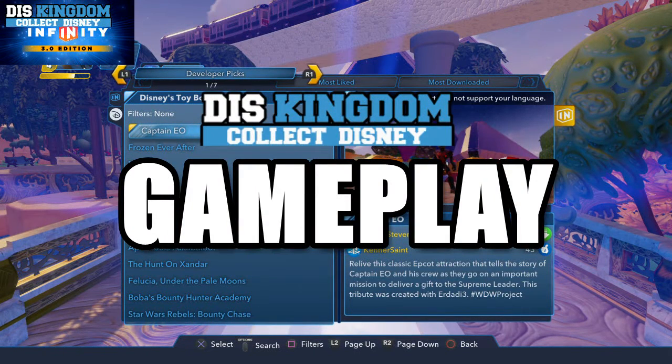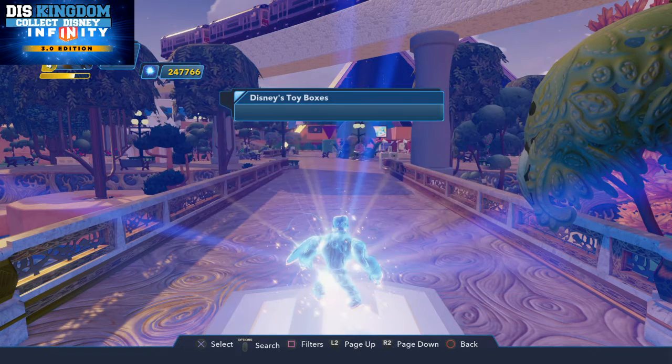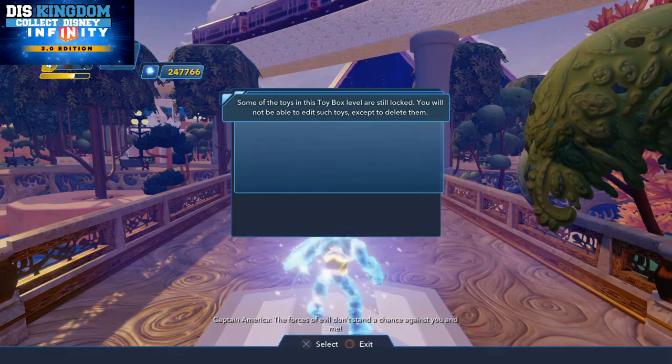What's up everyone, it's Roger here from ThisKingdom.com. I'm going to be playing through the Captain EO toy box created by Pirate Steven — relive the classic Epcot attraction that tells the story of Captain EO and his crew as they go on an important mission to deliver a gift to the supreme leader. This tribute was created with every dad free as part of the World Disney World project.